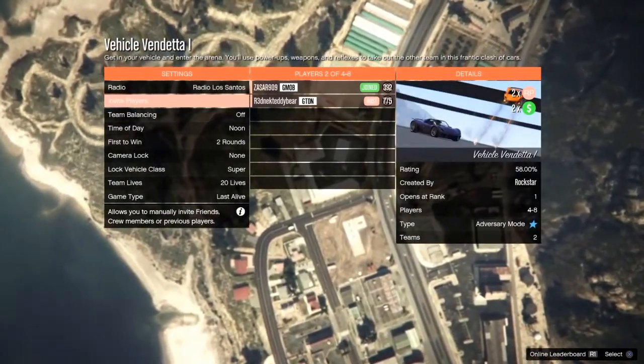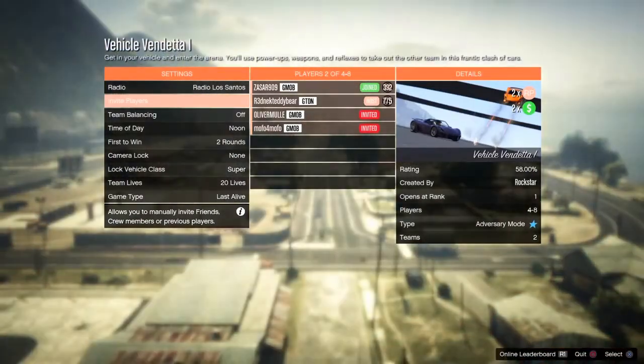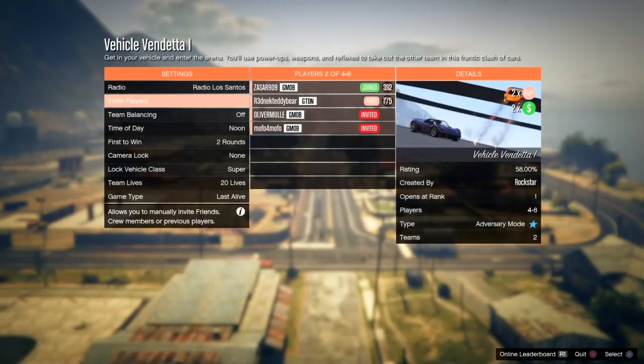I'm back with another GTA 5 video. Today I'm going to show you how to make two sick run-and-gun outfits — all black. I appreciate each and every one of you stopping by the channel. Please smash that like button, subscribe if you're new, click on that bell. Without any further ado, let's get straight into the video.